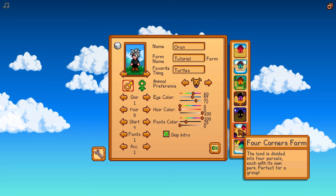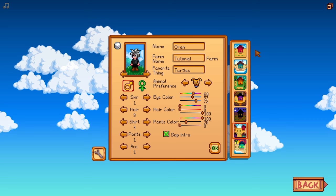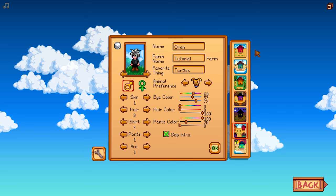For the tutorial purposes, I'm going to pick what I think is the best farm, which is the Four Corners Farm. On your first playthrough, the easiest farms to learn from are the Four Corners Farm or the Standard Farm. The Four Corners Farm allows you to expand later. If you enjoyed this video, smash that like button. Have an awesome day.